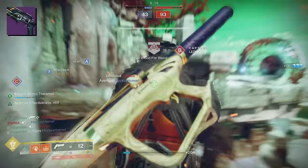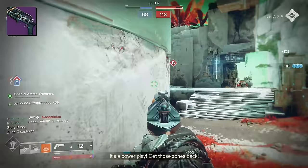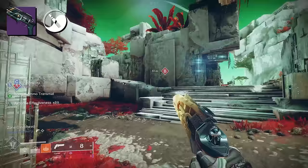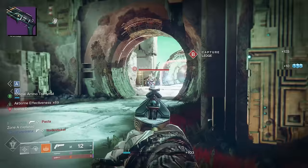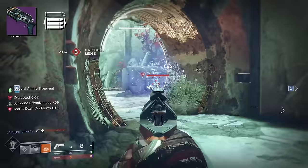I still think having high range is the way to go on this hand cannon — hammerforged rifling, accurized rounds feels really good. If you're concerned about stability, in the fourth column Zen Moment is the way to go. That felt really good on this hand cannon. From the first Midnight Coup to the second, Zen Moment was a noticeable difference. I did get to play with an Opening Shot roll and it's not bad — Opening Shot is still a great trait, especially for lining up that first shot. But it's those consecutive shots I normally lose out on.